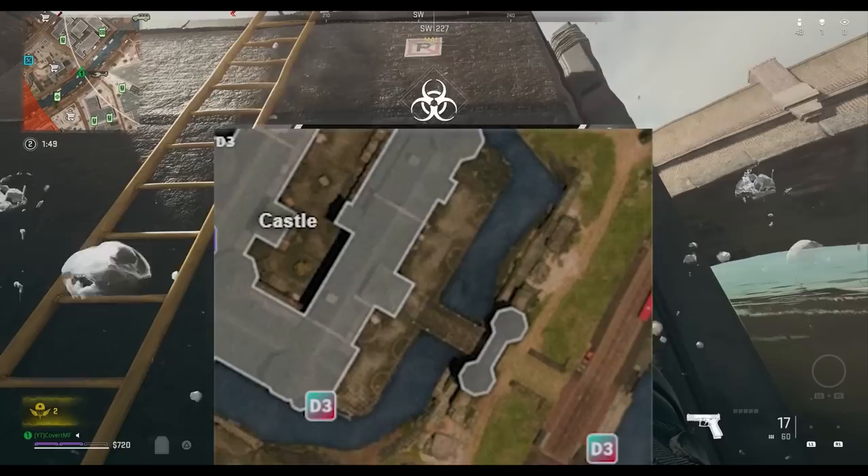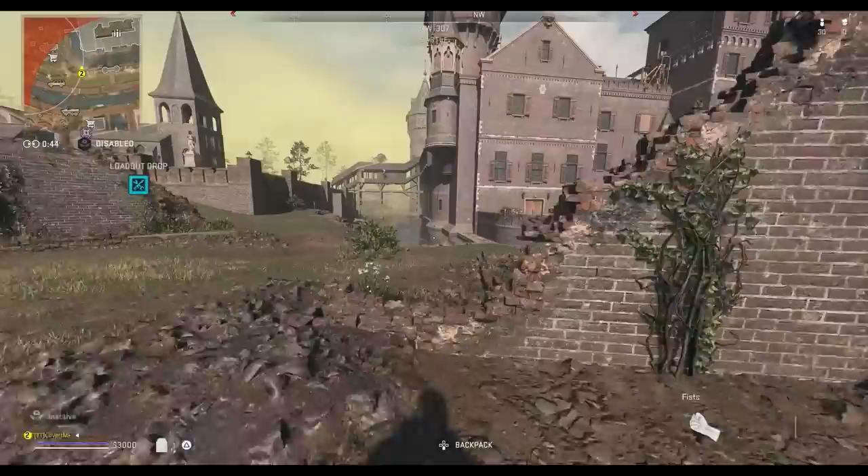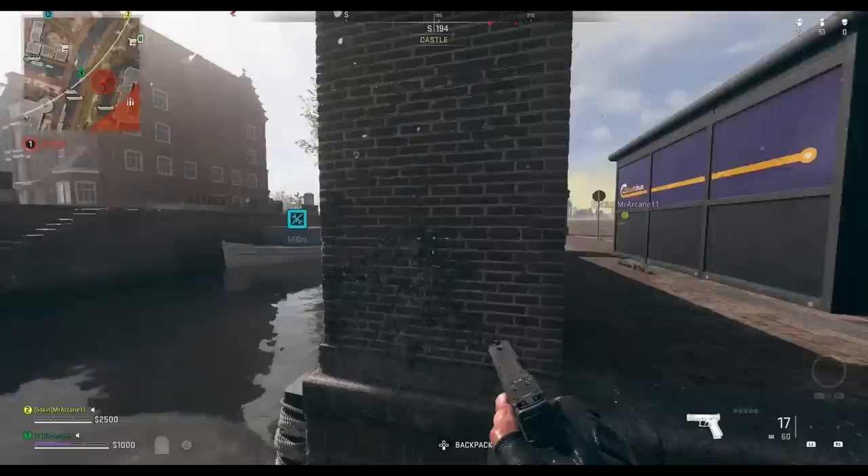One possible grid location you'll get is D3, which is basically the south side of the castle, and this has two different possible spawns. One code spawn is within the moat of the castle on the southwest side and will be on the wall of the building. The other code location is in the waterway just to the east of the castle, on the outside wall next to the stairs.